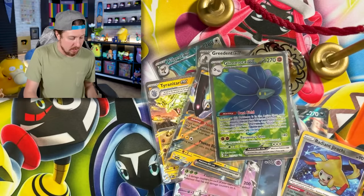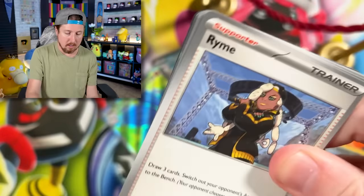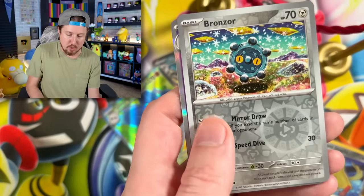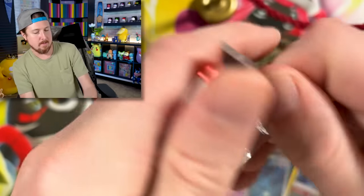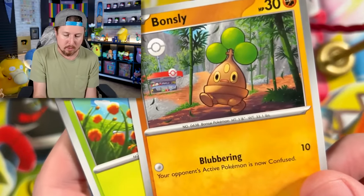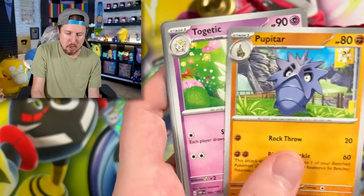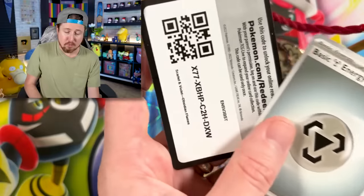Right up there in the VIP section — we're not doing bad honestly. Look at all the pulls we've gotten so far! I feel like if we were doing a pack battle with Marie, she probably would have pulled all of those. We got Shuckle, Beartic going into Bronzor with the clay doll for the rare. These are sealed up really good — having to use my Machamp-like strength. We got Bonsly — when's the last time we've gotten a Bonsly card? Like 15 years ago, it feels like. We got Dolliv, Surskit, Pupitar, Togetic with a smile right there on its face.